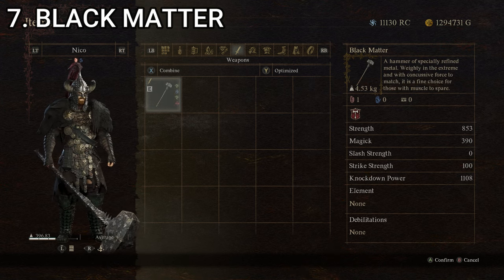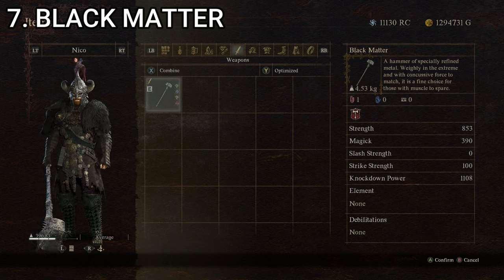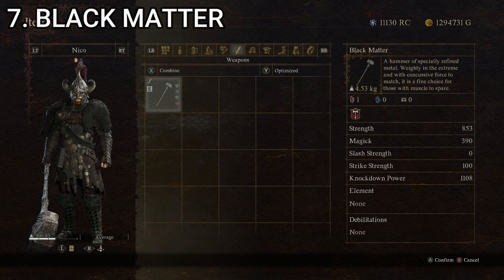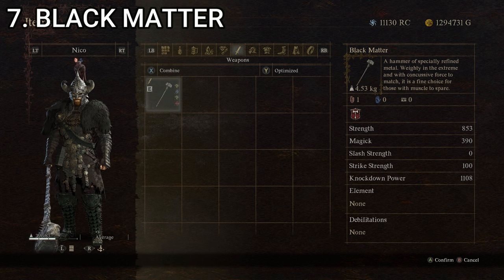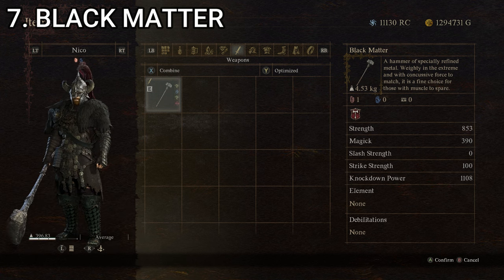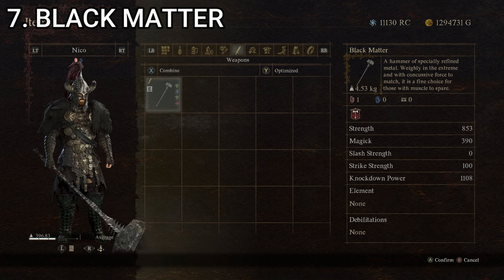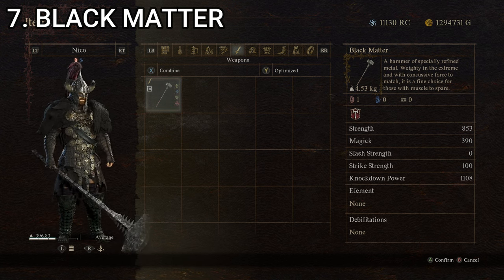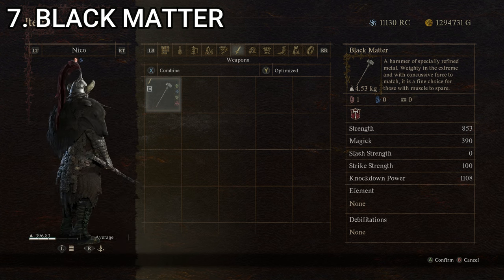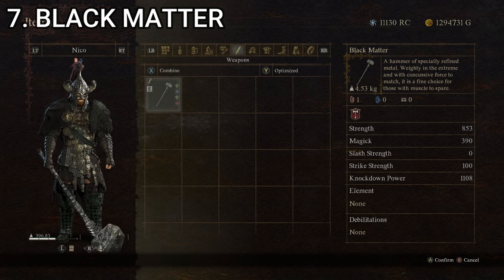At number seven, we've got another hammer-type weapon: the Black Matter, a hammer of specially refined metal, weighty in the extreme and with concussive force to match — a fine choice for those with muscle to spare. Stats: 363 for strength, 0 for magic, 0 for slash strength, 100 for strike strength, and 338 for knockdown power, giving it a composite score of 160.2. It's got a really long haft and a ridiculously oversized mall head. Pretty cool in combat, very effective, and it makes you feel quite powerful swinging it around. That's Black Matter at number seven.